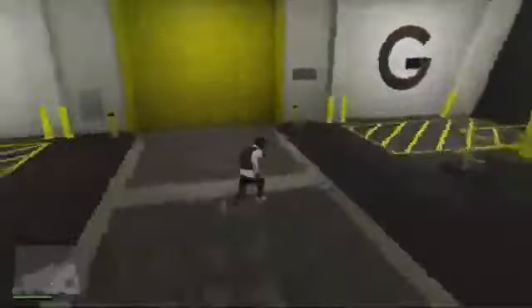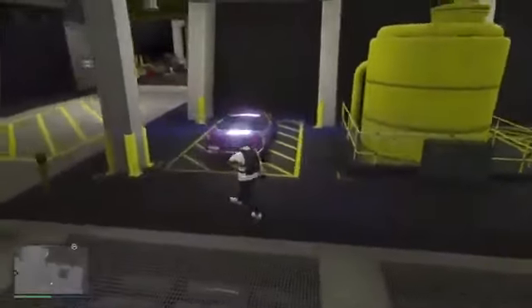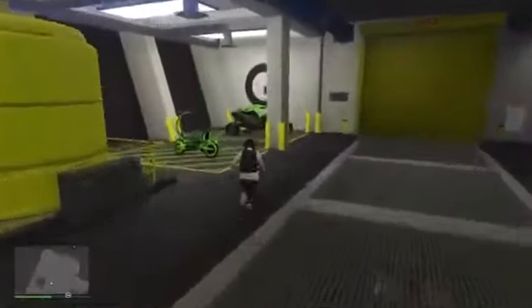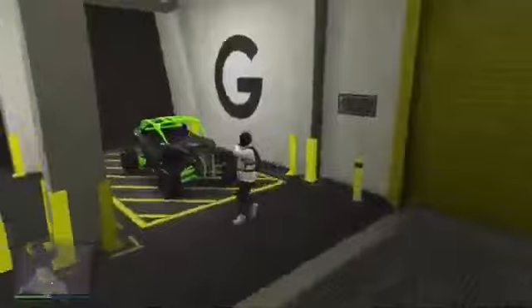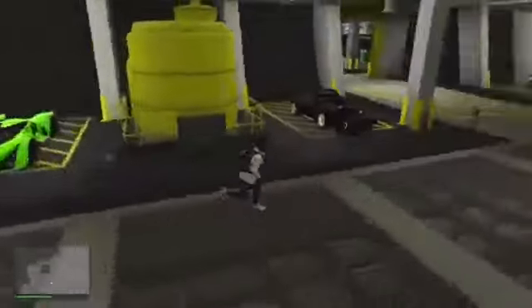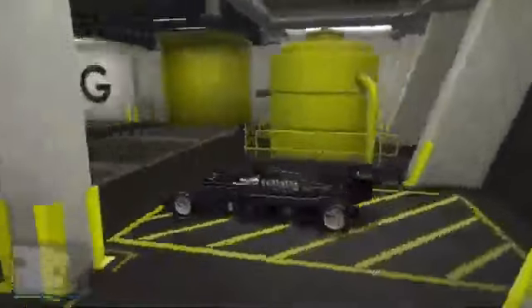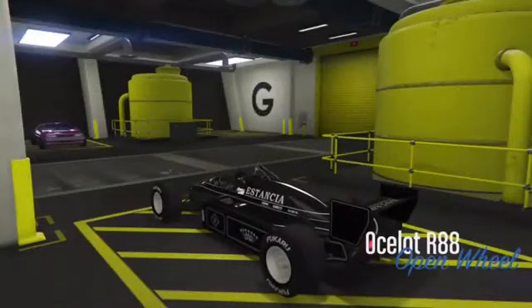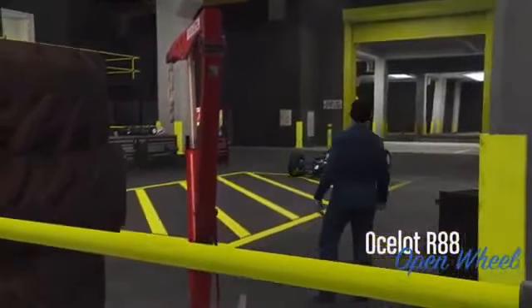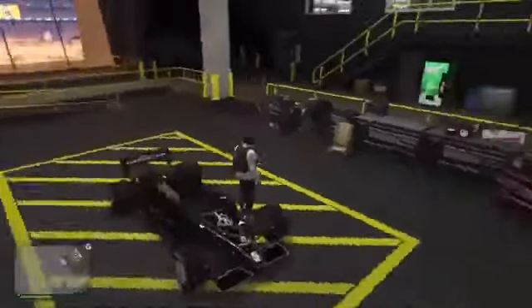I usually do the F1 glitch on a lot of my cars — this is not a full garage, but I did it on the Deluxo, the Banshee 900, and others. If you want to see how to do the RC wheels to car wheels transfer, that's basically what this is. The only reason I'm making this video is to show you how to transfer any F1 wheel, Benny's wheel, or anything. Right now I don't have a lot of money.